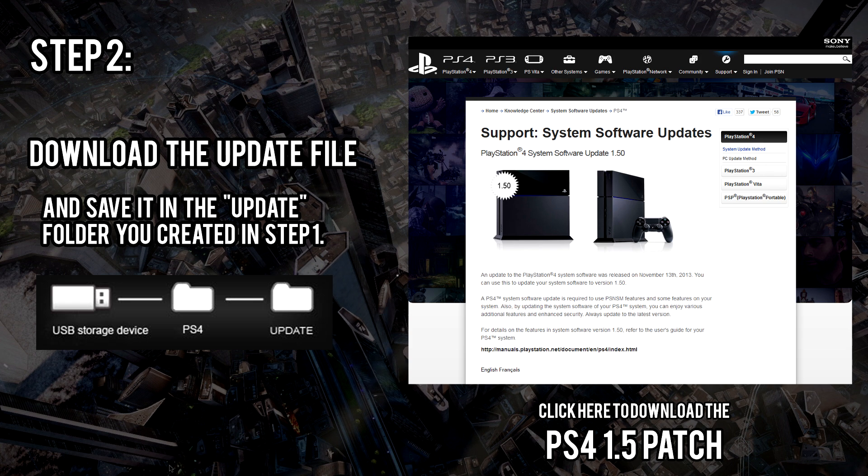For the second step, head over to the Sony site and download patch 1.5 for the PlayStation. Upon downloading — it'll be about 307 megabytes — you need to save it as a PS4UPDATE.PUP file. These all need to be in capitals so the console can actually read it when loading the USB files.